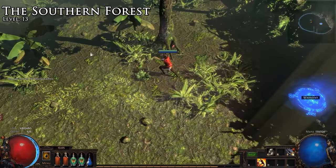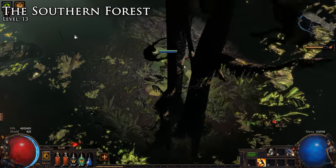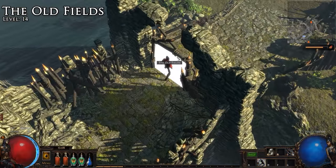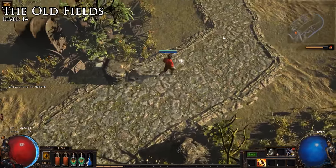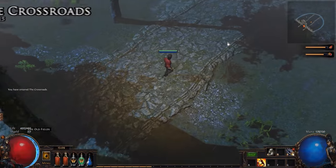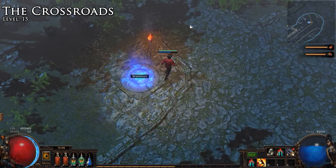You begin Act 2 in the Southern Forest, moving up through the forest performing a right-hand wall follow to enter the main act town, the Forest Encampment. Once in the Forest Encampment, exit to the Old Fields to the right. Follow the road all the way through the Old Fields to the Crossroads entrance. Once in the Crossroads, go to the right along the road and tag the waypoint at the four-way intersection.